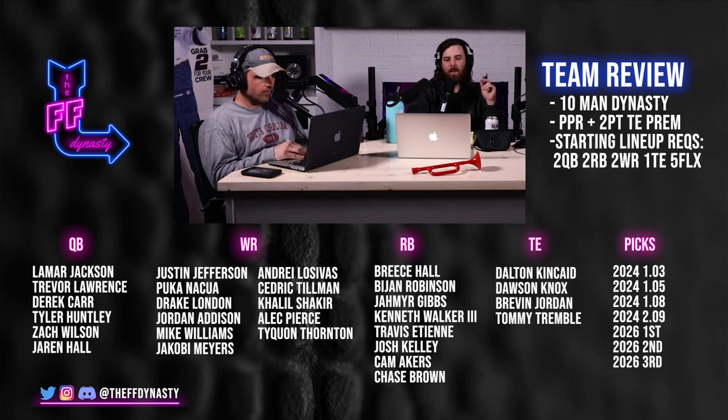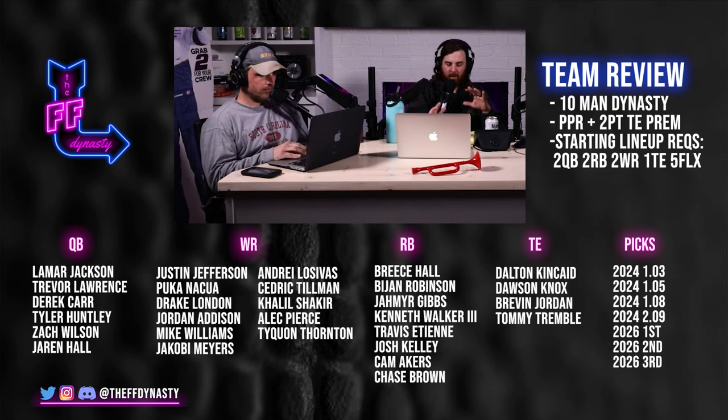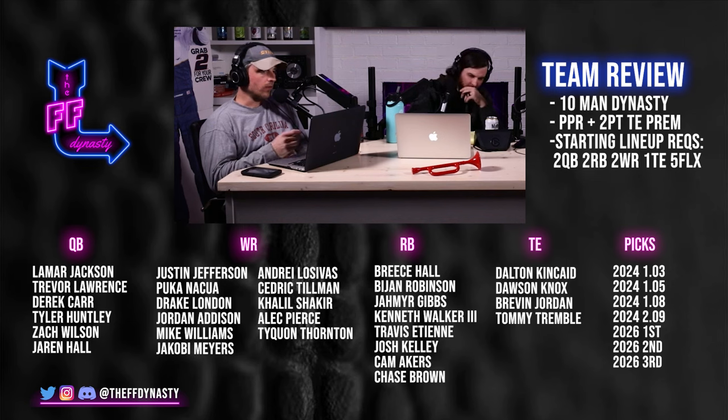Right off the rip, we have a 10-teamer, tight end premium. We have five flexes and two quarterback must-starts, but the flexes are not super flex spots. He says it's super flex but it's not — it's two quarterback spots. So if you got in trouble with your second quarterback there is no plugging somebody else in. It's a two quarterback league. Two wide receivers, two running backs, a tight end, and then five flexes — wide receiver, running back, tight end.